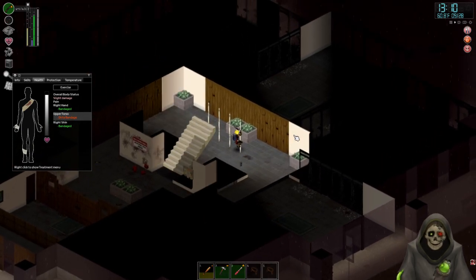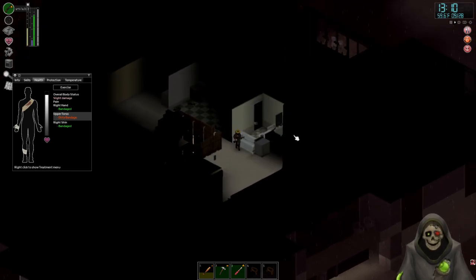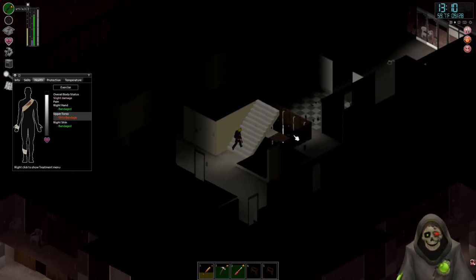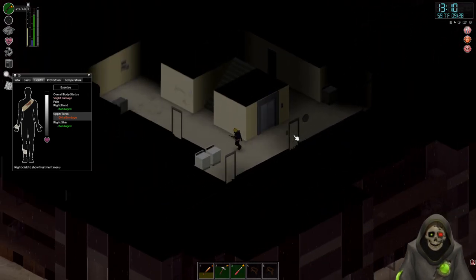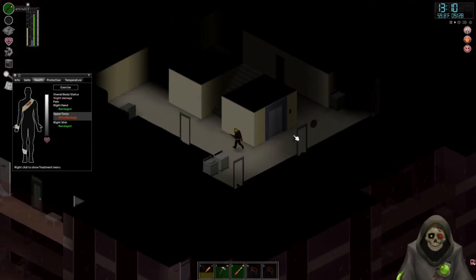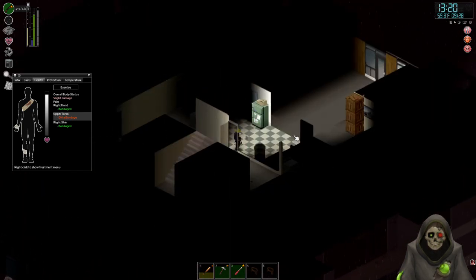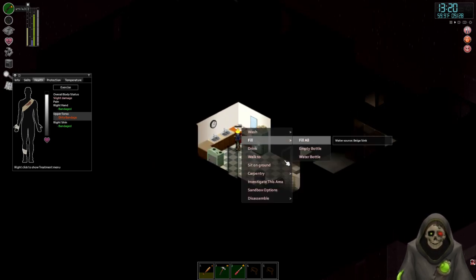One neat thing I found out while building the gas station fence - apparently exercising, at least just doing it once for like an hour until I get exhausted, doesn't cause muscle pain anymore. Because we've been doing it regularly, it's like our body has gotten used to it, so it no longer gets hurt when we do that. Let's go ahead and fill everything up. Drink.